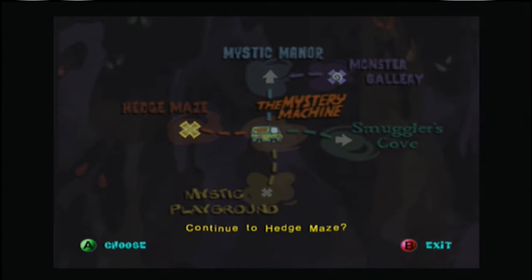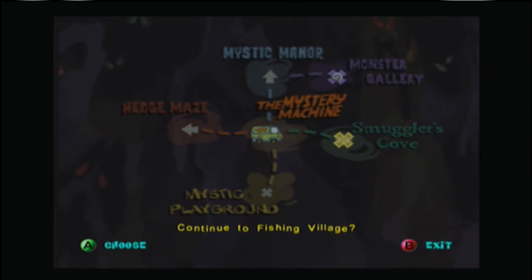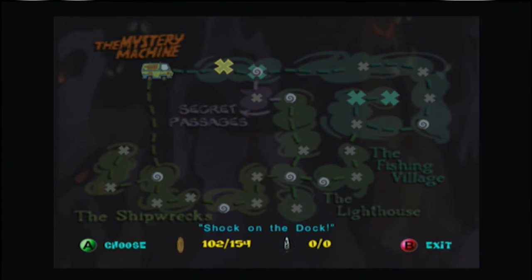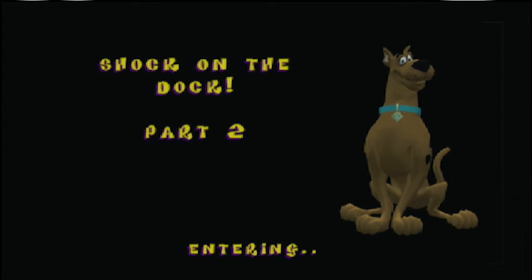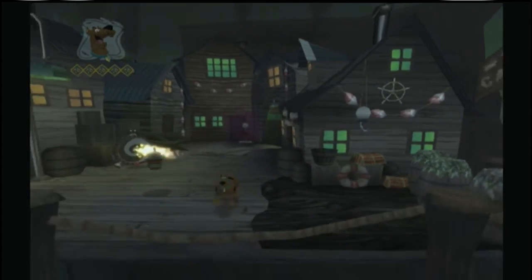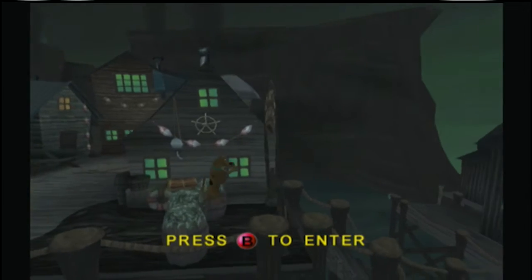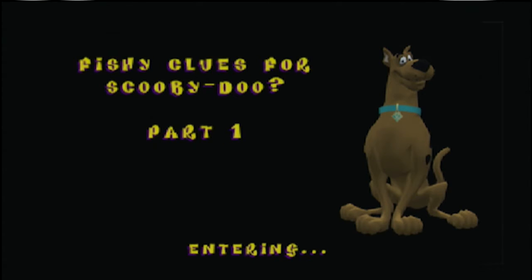One was in the Hedge Maze, which I believe we needed an invention to get through — I think it was maybe the galoshes. The other was in Smuggler's Cove — Shock on the Dock Part 2, I think. And then the guy was here, but he's not anymore. Now we can jump. I was right. I knew there were two spots we needed an invention to go to.